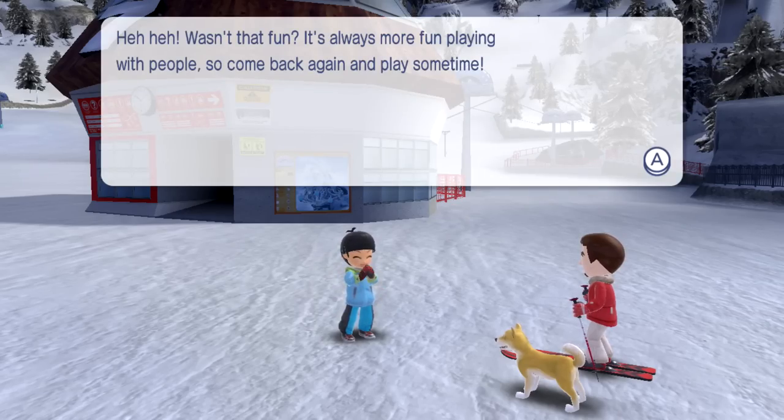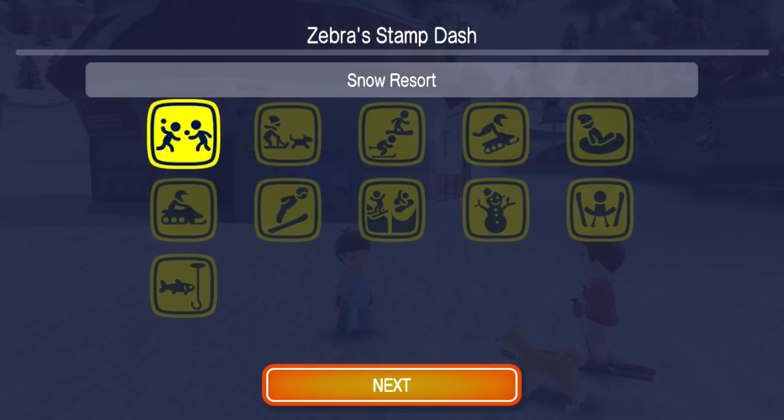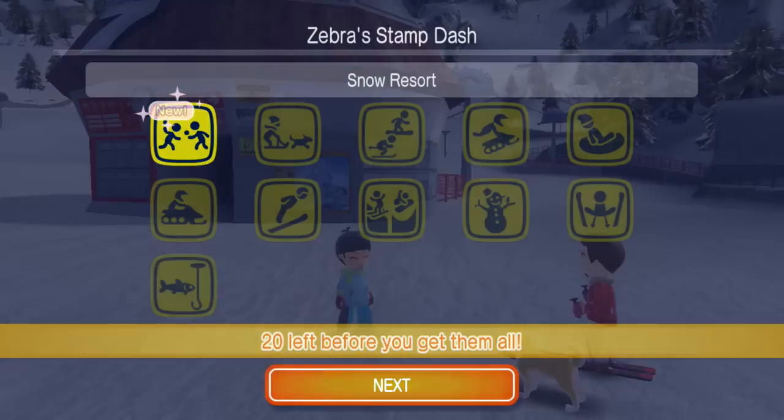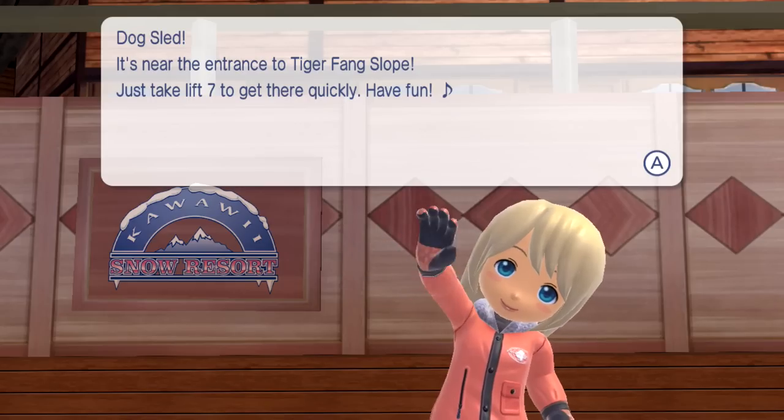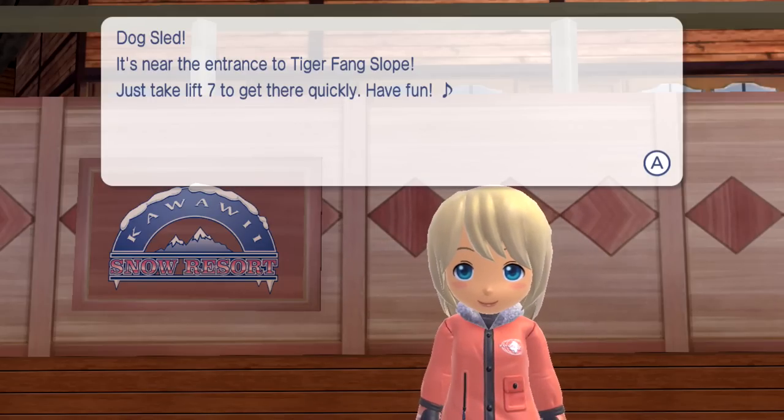It's always more fun playing with people, so come back again and play sometime. How do you play snowball against yourself? It looks like the next thing is dog sledding. Now for the Kawaii Stamp Dash, the next activity is dog sled. It's near the entrance to Tiger Fang Slope - just take lift seven and get there quickly. Have fun! Why do we have some kind of time limit? What do you mean get there quickly?